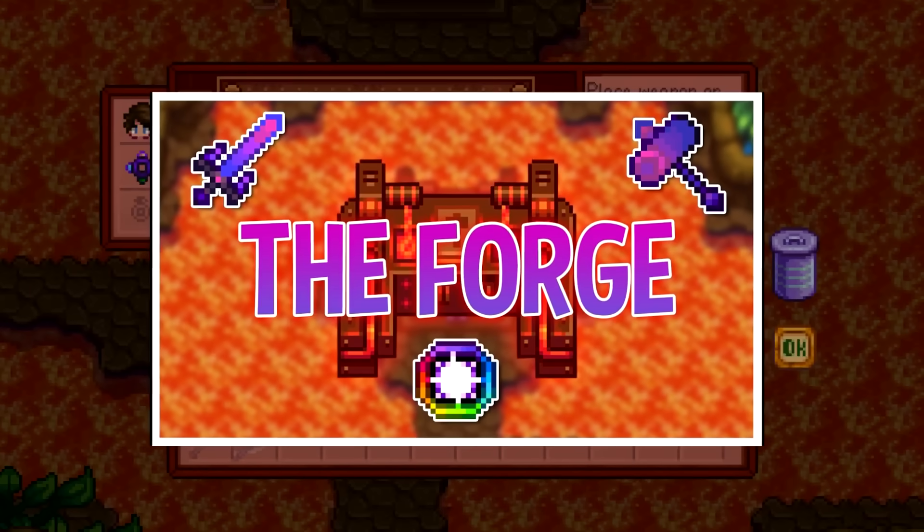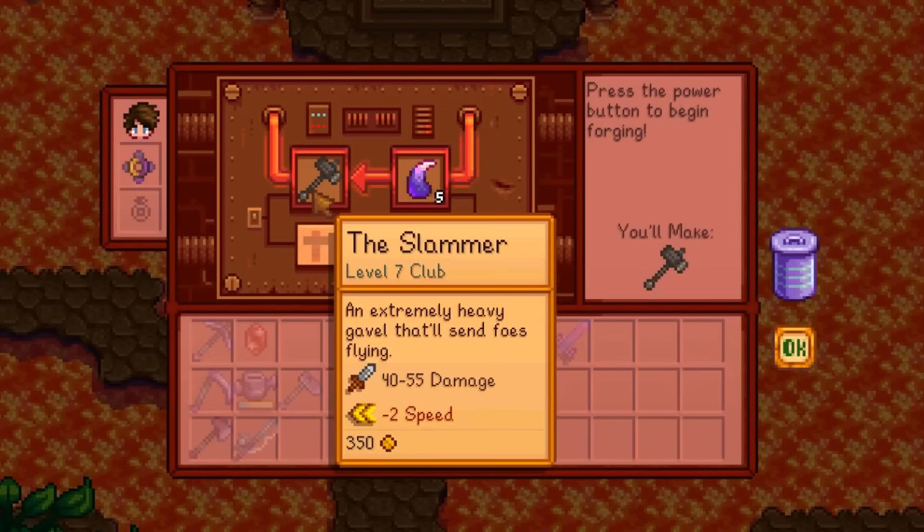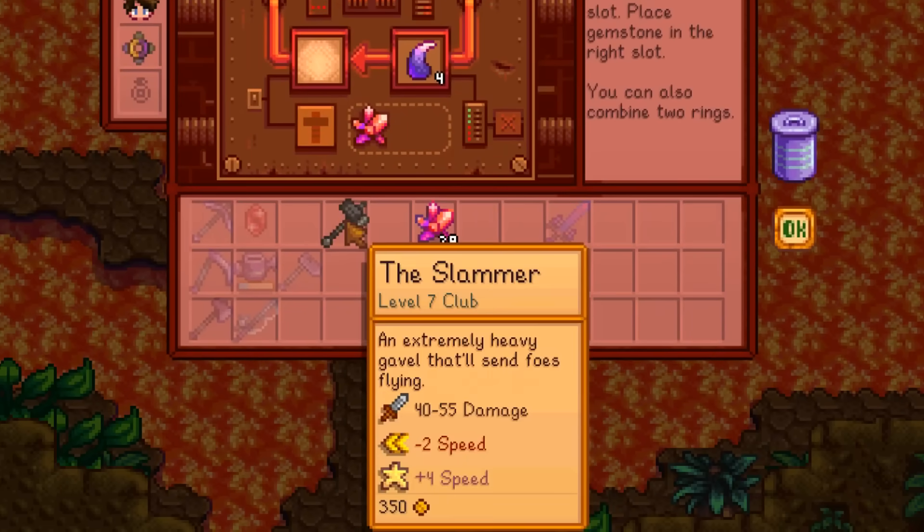If you want the full in-depth look at everything you can do at the forge, I have a separate guide for it. Although notably, there is a new type of enchantment for weapons in 1.6 — innate enchantments, which can be re-rolled with dragon teeth.